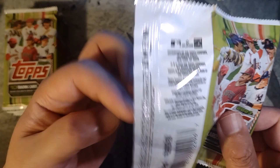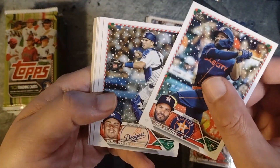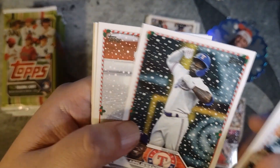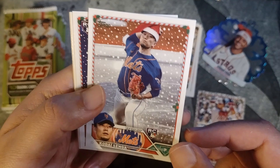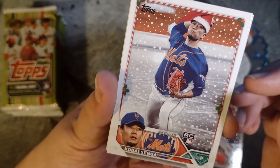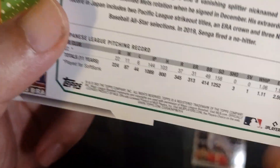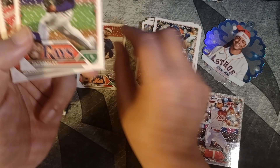It should have all of the rookies from Series 1, 2, and 3 — the Corbin, Gunnar, Adley — and all the good vets as well: Altuve, Smith, Robbie Ray, Adolis Garcia. There's our first short print, I think. Kodai Senga with the snow background — looks like he's playing on a hockey rink there, and he's got a Santa hat. So that's definitely a short print. The card number ending in 14 on the bottom indicates a short print.